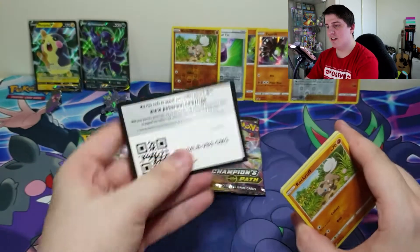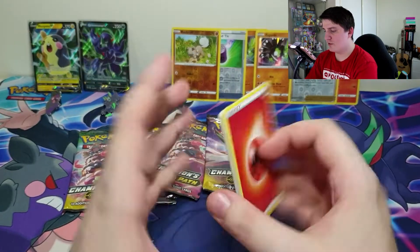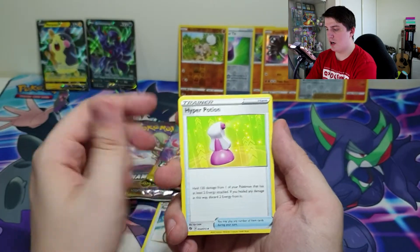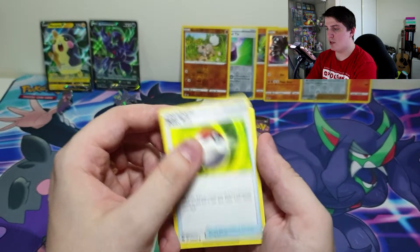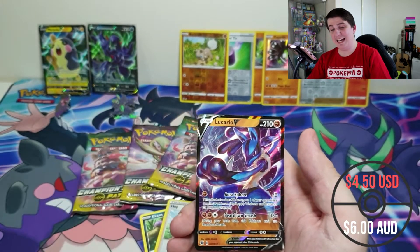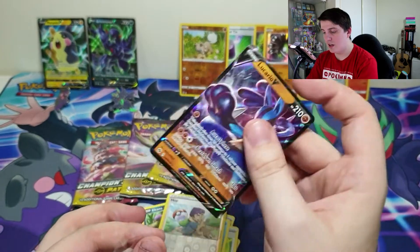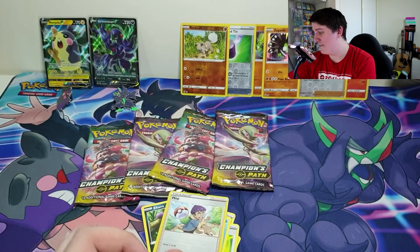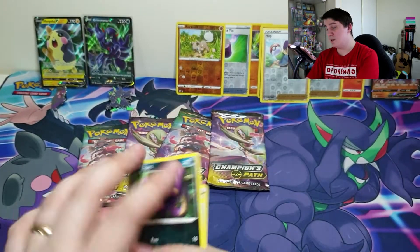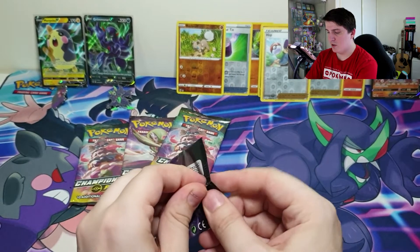Pack four: Fire Energy, Machoke, Rotom Bike, Hyper Potion, Rockruff, Potion, Pokeball, Carvanha, Ekans. Reverse is a Hop, and we have a Lucario V! I do believe I already have Lucario but nothing wrong with some doubles. It's a pull — I'm happy with that. Getting some nice reverses too: Hop, Piers, Suspicious Food Tin — not too bad.